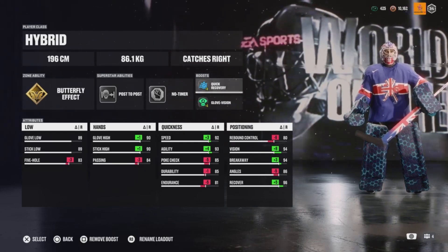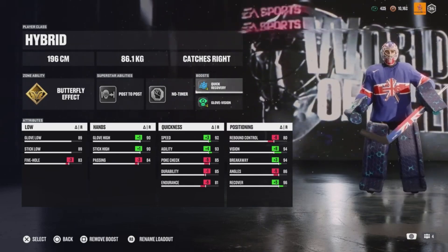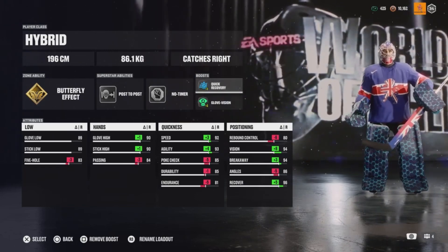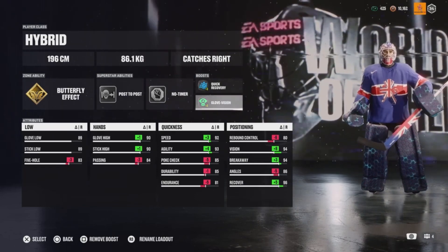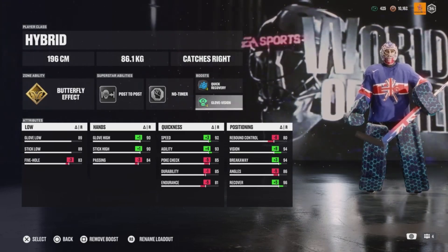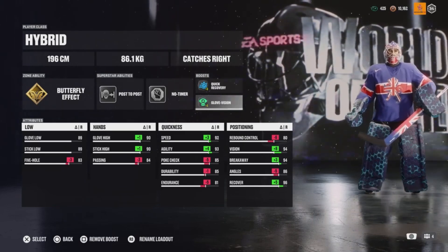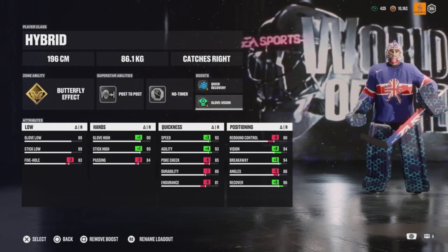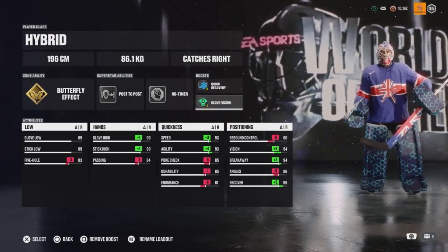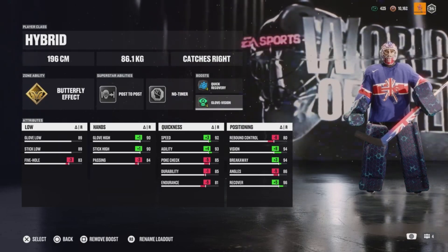For boosts you need Quick Recovery for any rebounds, because rebounds are ridiculous and we all know how slow goalies can get up — especially from NHL 24, they were extremely slow at getting up. And Glove Vision will help you stop one-timers on either side if you're screened or tipped, giving you a boost trying to track down the puck.